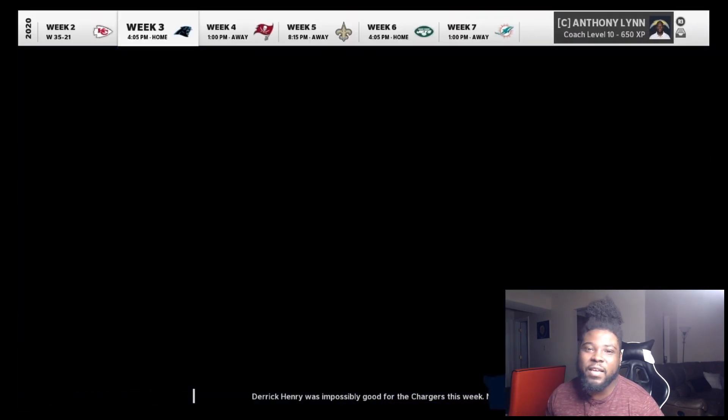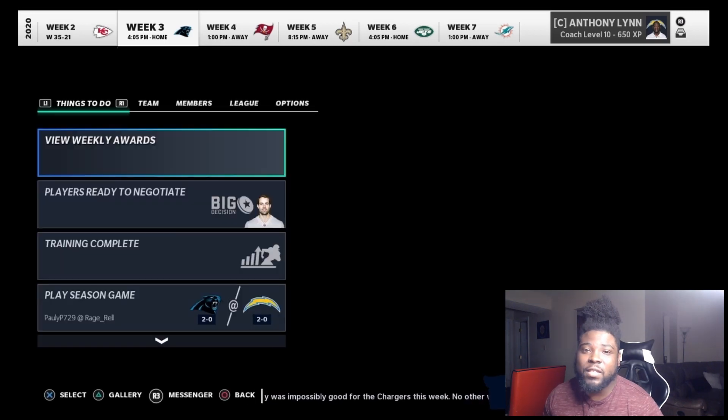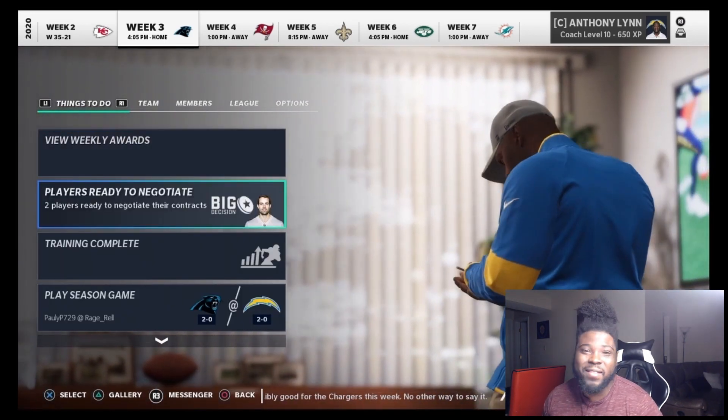I went ahead with the route runner upgrade just because I feel like route runner is one of the best things to upgrade on somebody that already has a lot of speed. Take a look at his stats — he has 98 speed, 97 acceleration, 85 catching, and I believe like 80-something deep route runner. This dude is really nasty — honestly one of my favorite cards in Madden.